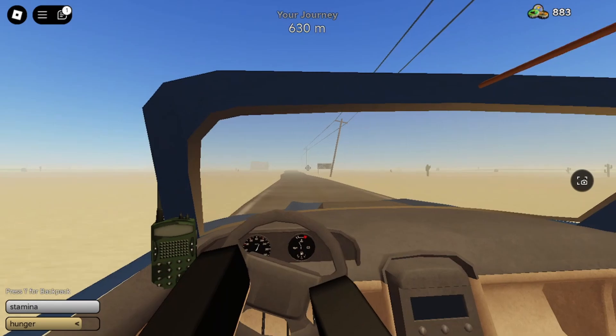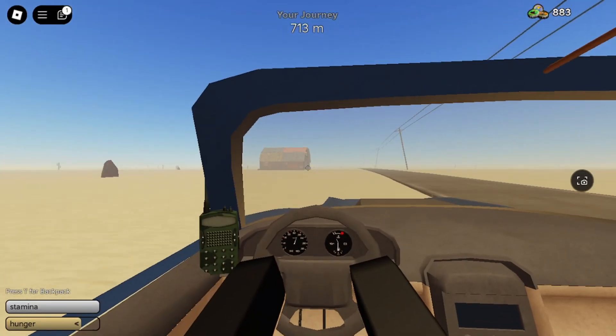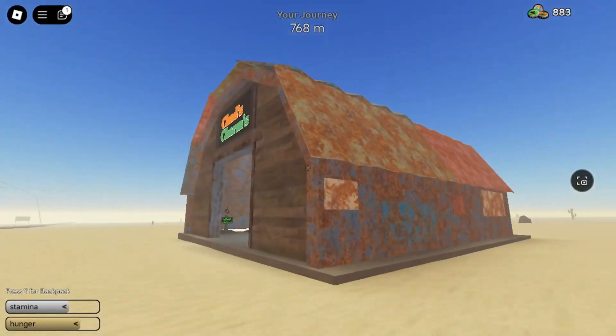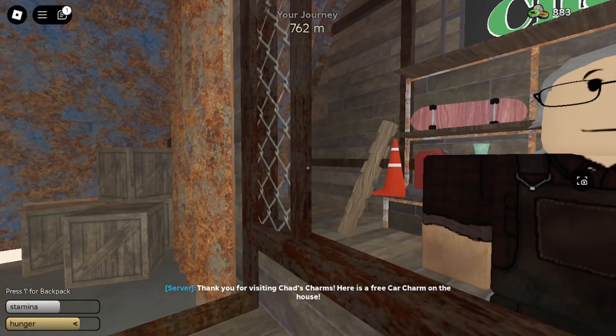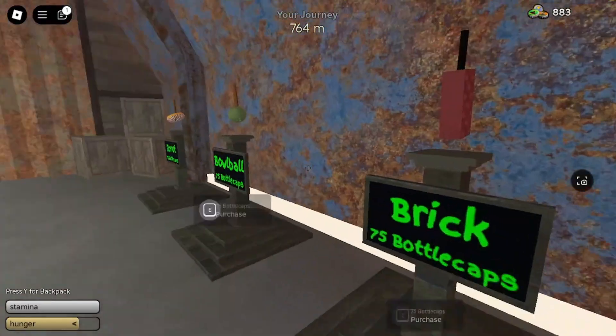I'm already halfway through fuel, but here I am — that should be the charm shop right there. It's a custom shop; I thought it was going to be blended in with the normal shop. 'Thank you for visiting Chad's Charm, here's a free charm on the house!' I probably already got it in my inventory.